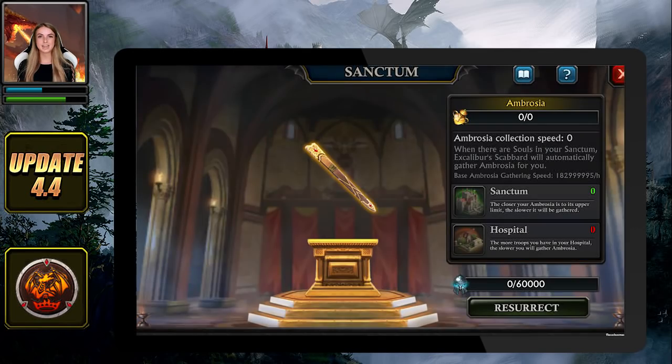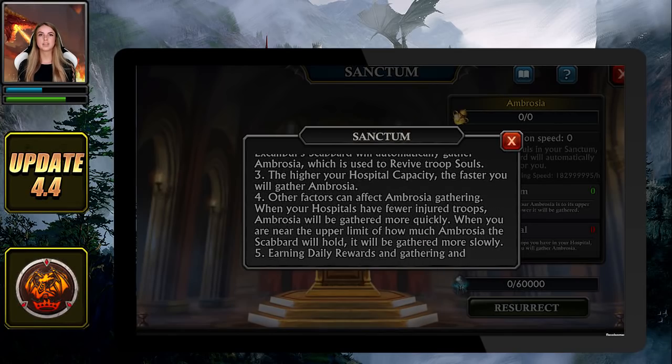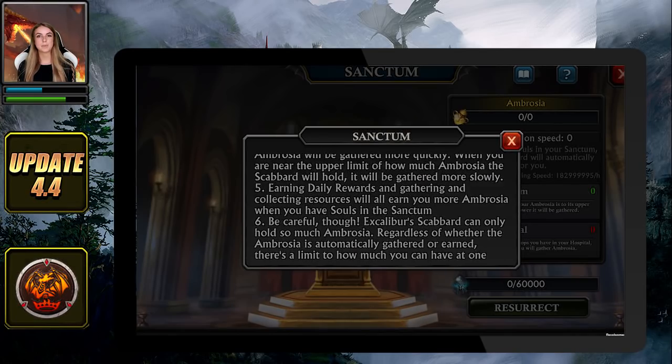The gathering rate is dictated by your hospital capacity and the number of wounded troops. Once you have enough Ambrosia, you will be able to resurrect troops from the Sanctum by simply tapping on resurrect.